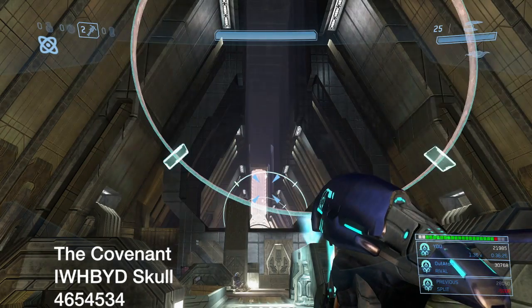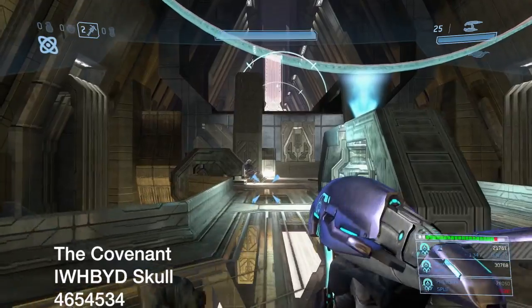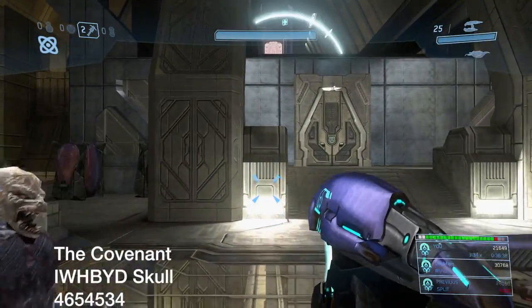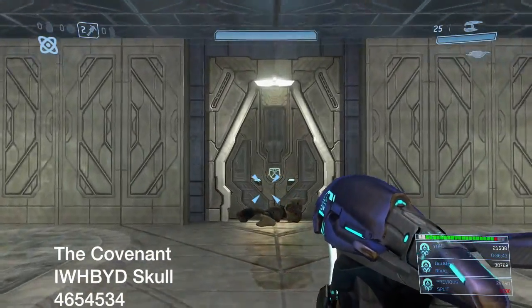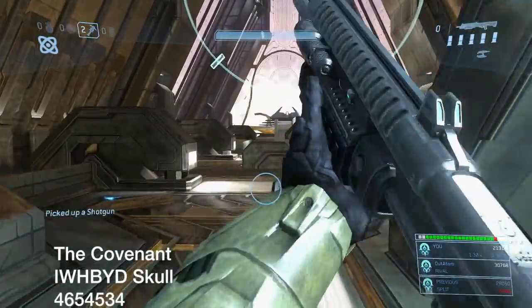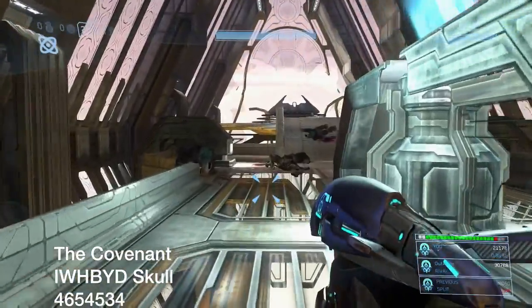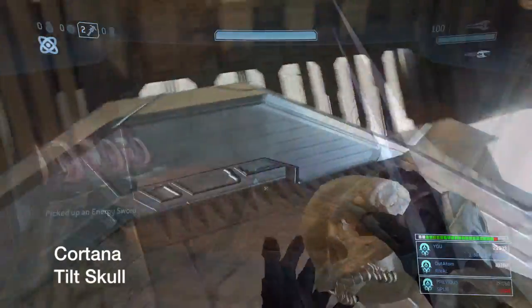It's a lot easier than the Halo 2 IWHBYD skull — that one was a huge pain. Much preferred jumping through rings. Just head through here and go grab the skull. The skull actually has some pretty interesting and funny dialogue — one of the Brutes said 'he was my lover,' and a human said something like 'if you keep looking at me, you might as well kiss me.'